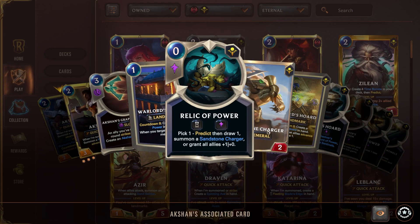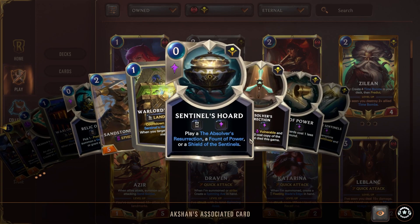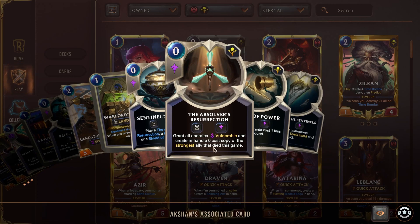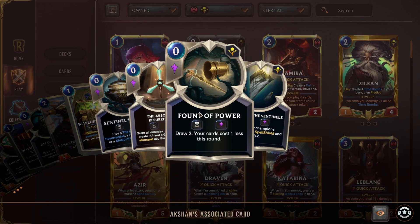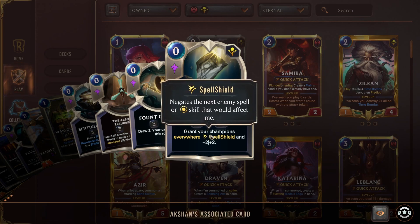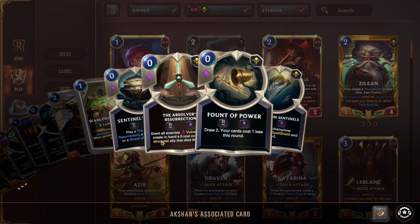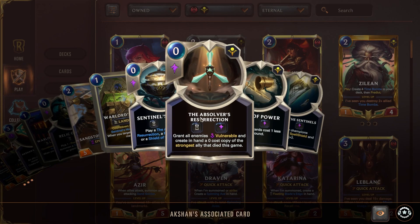When it is executed, Warlord's Horde allows you to either predict one then draw, or summon a Sand Stone Charger, or grant all allies on the field plus one damage. Warlord's Horde also allows you to play the Absolver Resurrection, which gives all enemies Vulnerable and creates in hand a zero cost copy of the strongest ally that has died this game. We also have Vault of Power, which lets you draw two and your cards cost one less this round, or grant your champions everywhere spell shield, plus two attack and defense.